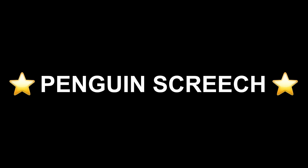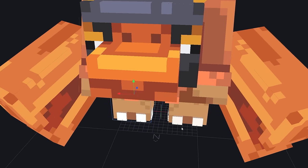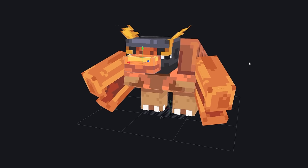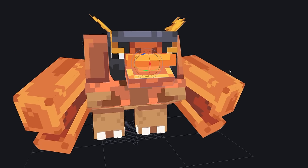It's time for attack number two. We actually have a problem here — the mouth is one whole cube, and we need to be able to split it apart so that when it screams, it actually opens the beak. And there we go, now it can open his mouth.